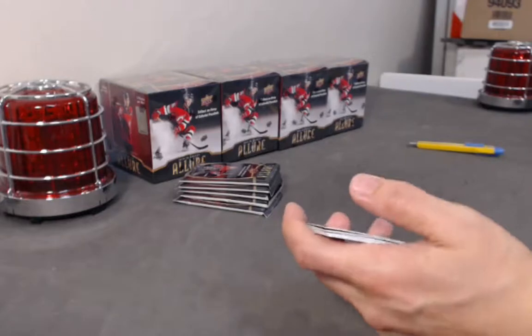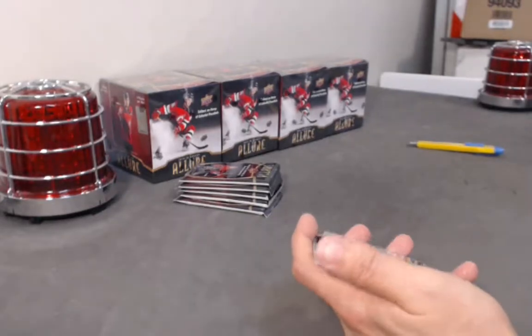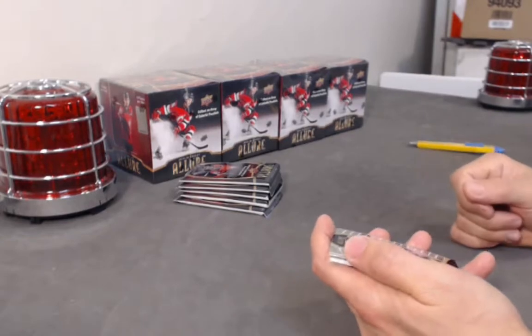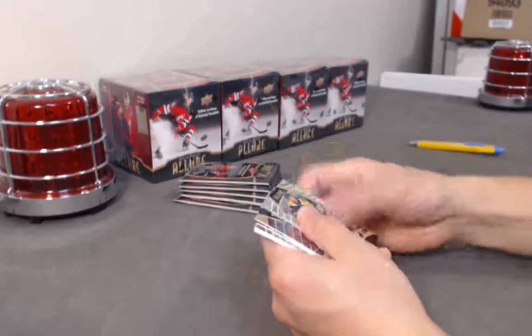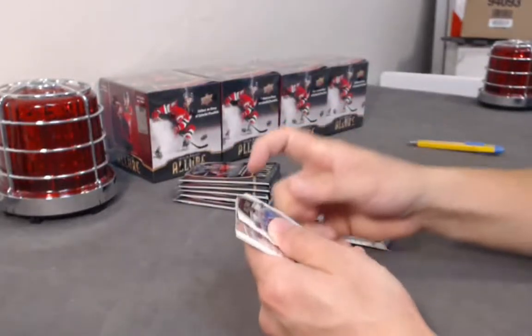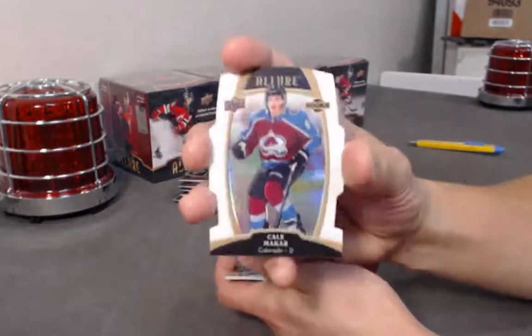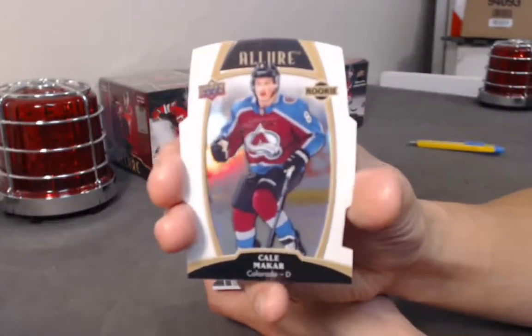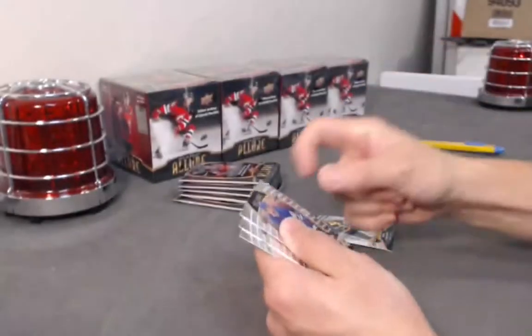Autographs, patches, one-of-ones, lots of variations — it's fun. If you want an inexpensive product, why not give it a shot. Abramov top 50, especially when we send out the base rookies too, it's almost guaranteed you'll hit something, especially for the rookies. And Cale Makar white rainbow — nice hit for Makar.